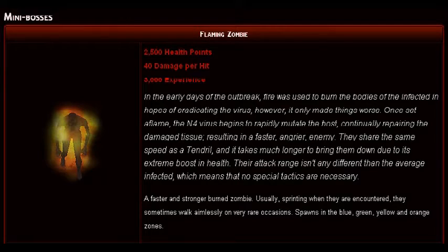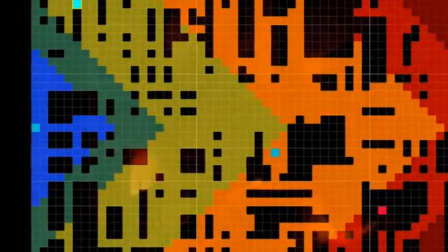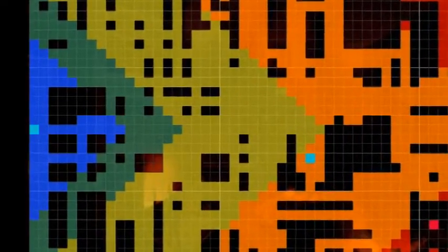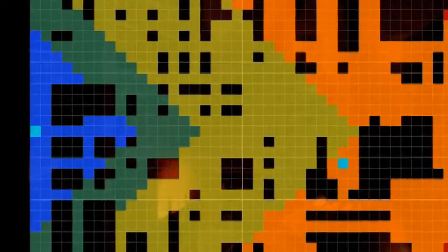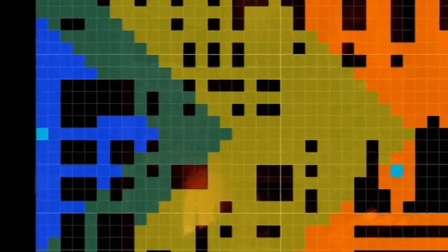Let's take a moment to explain. Bosses have more health points than ordinary zombies, making them harder to kill. In exchange, they drop loot when they die in the form of weapons or armor, so you get some reward for the extra effort you put in. Flaming zombies spawn in the yellow, green, and blue zones to the west of the map, so freshman students are very likely to encounter them around Nastia's holdout, the very first outpost at the far western end of Fairview.